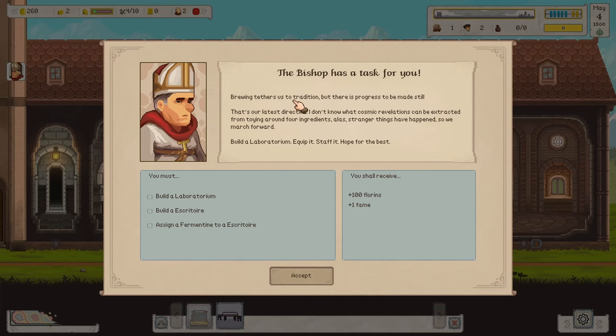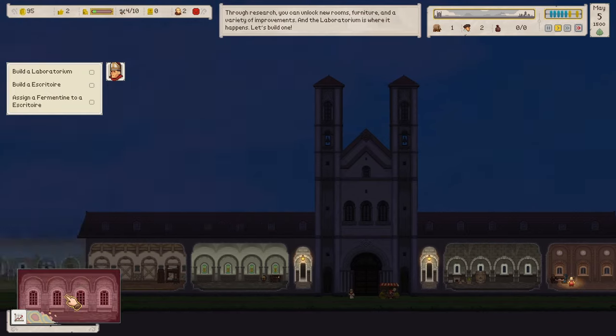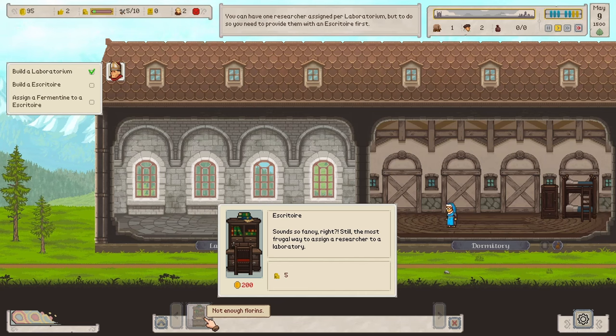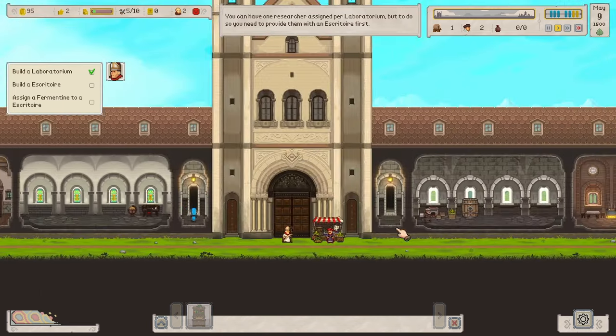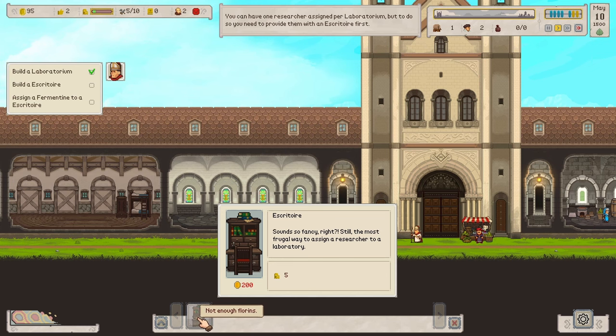The brewing tethers to tradition but there is progress to be made. 'Build a laboratorium, equip it, staff it, and hope for the best.' I think this is where we can experiment. Let's go ahead and place the laboratorium. Unfortunately we don't have enough florins to set up an escritoire just yet — we'll have to wait until we get more money from selling ale.